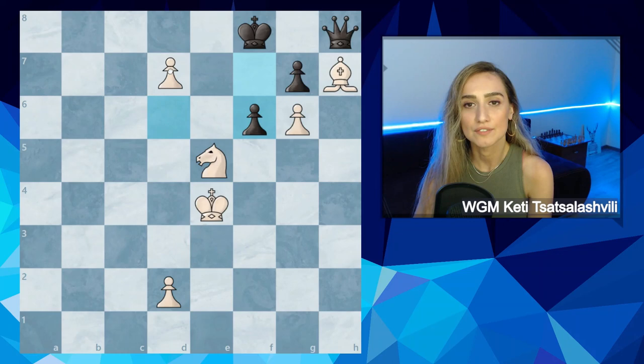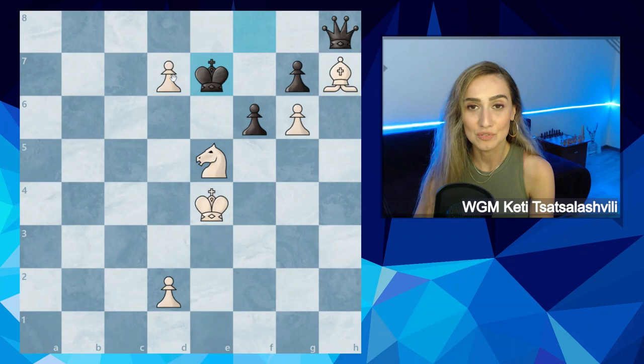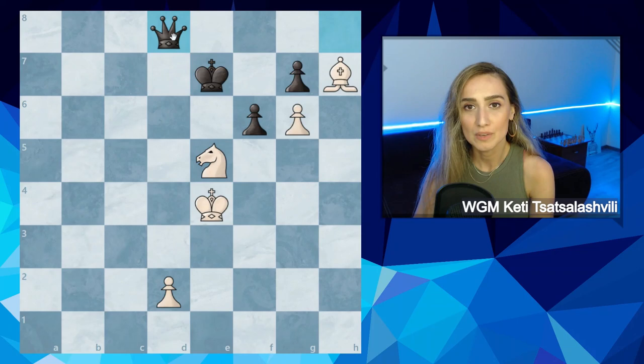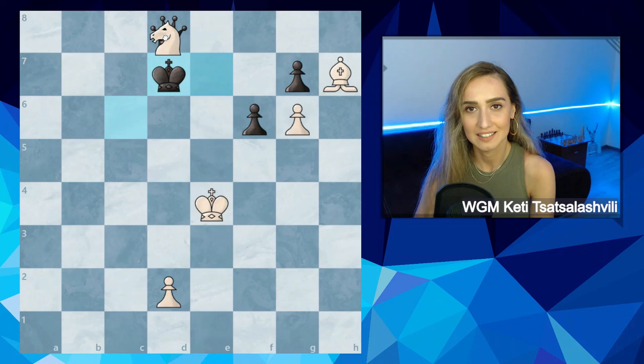If f6, then we have d7 — white wants to promote the pawn to a queen. Black plays king e7 to stop it, and now the final move for white which wins the queen for sure is d8 queen, and no matter what black responds, black will lose the queen. After knight c6, knight d8, and of course this position is winning with one extra bishop.